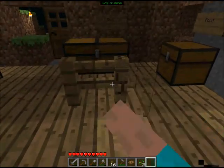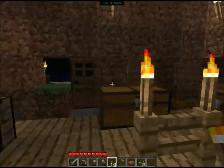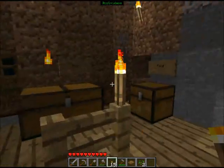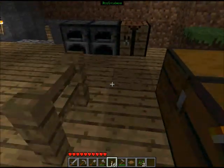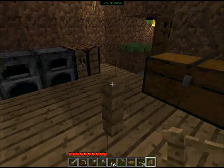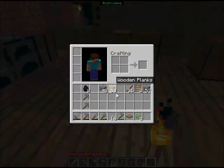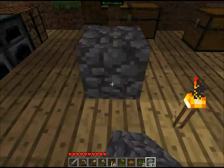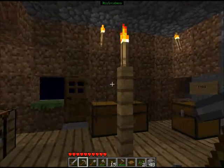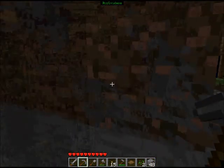Another cool thing: you can now put torches on top of fences. This was in the latest update, 1.7, and we're very grateful to Notch for making that. Also, fences are now stackable, so you can put one on top of the other, and put a torch on top — it's like a giant candle if you want. That's pretty much all the other items in Minecraft that I can think of.